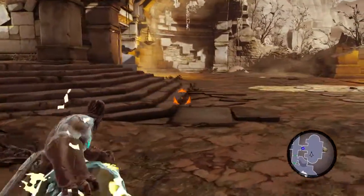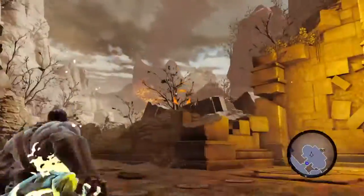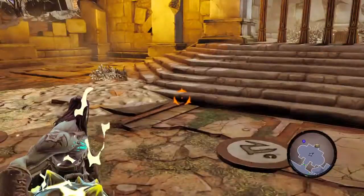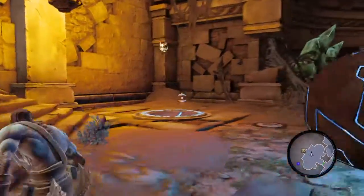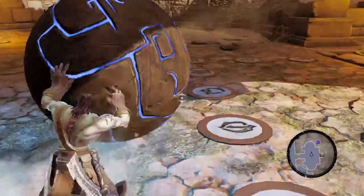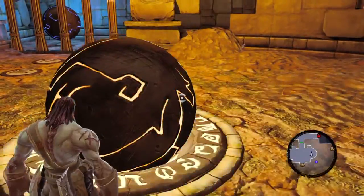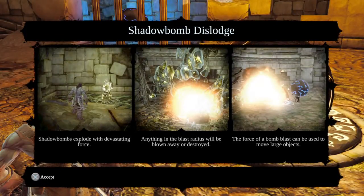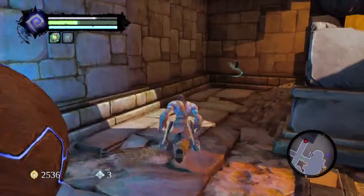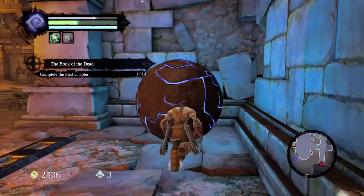Now we've got to handle this ball correctly. Anything else we need to blow up first? I'm guessing from these marks that I've got to move this ball all the way over here and drop it there. Oh, we've found a Book of the Dead — oh yes! One out of ten.